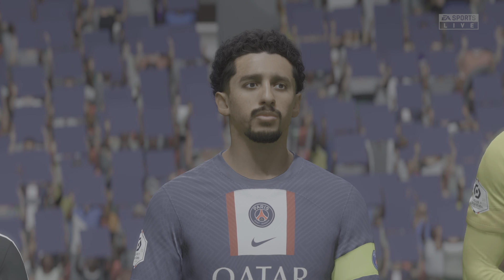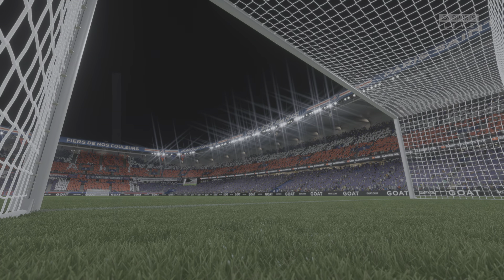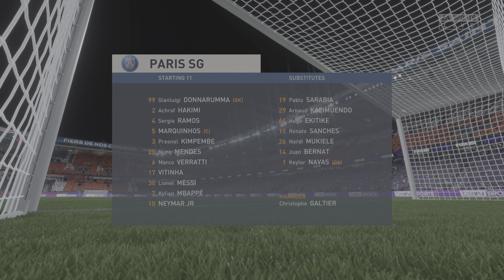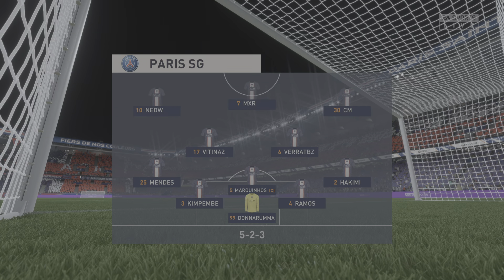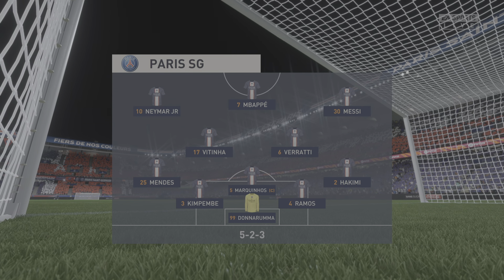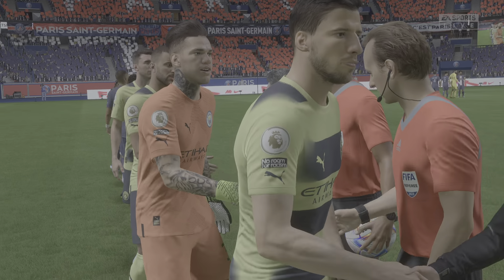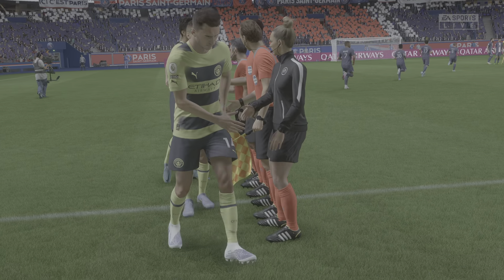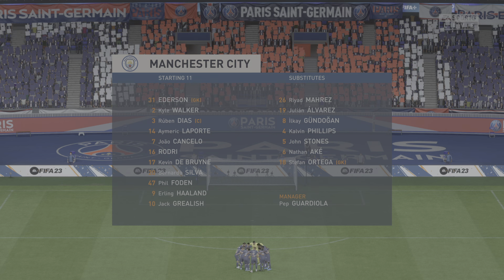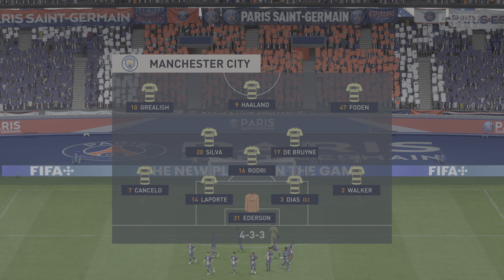In those central areas, whichever team wins more of those battles will win the game. The starting eleven for Manchester City: Ederson is the goalkeeper, Joao Cancelo starts with Kyle Walker as fullbacks, Bernardo Silva plays with Kevin De Bruyne in the center of midfield, and the lone striker today is Erling Haaland.